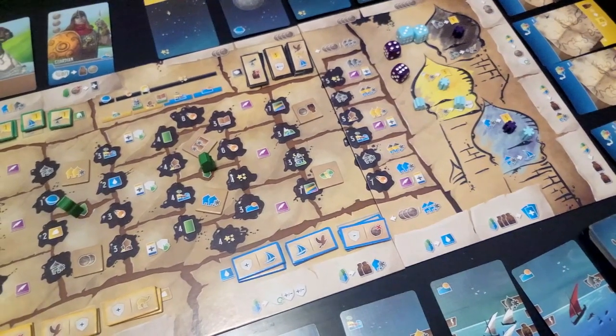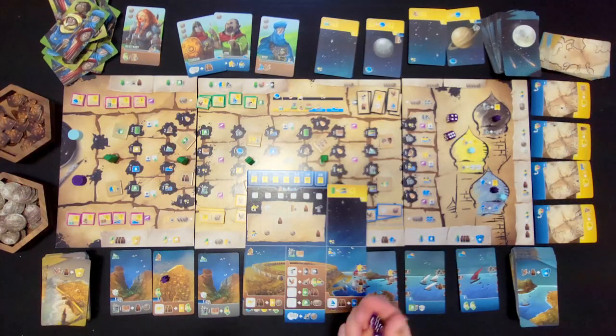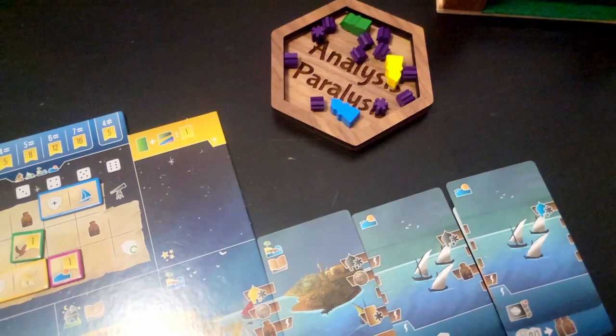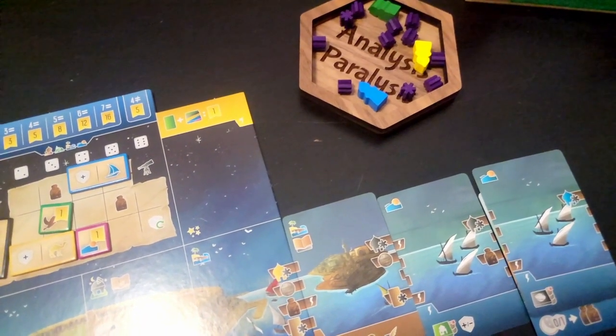Lastly, players can choose to rest, which enables them to reroll their die, journal once, and possibly gain some additional rewards. The end game is triggered when a player reaches the last section of the journal track, and then victory points are scored based on sets of tags collected, tiles in your caravan, and the assorted space cards.